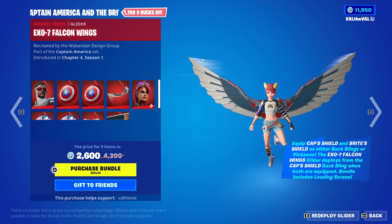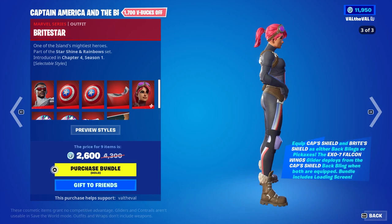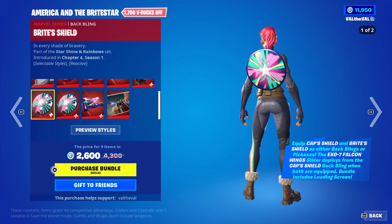We also get another skin — the Bright Star. This is based off of the Bright Bomber skin, which is a really old Fortnite skin, but they give it a little twist and she looks really clean too. She's got a lot of different edit styles. So we have the regular Bright Star, then the Bomber, and then you can also change the colors from Bright Star to red, bright, and blue. Pretty neat.